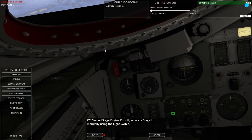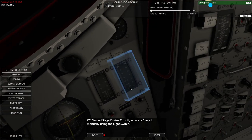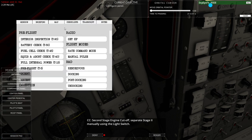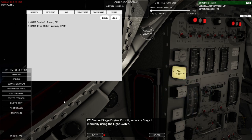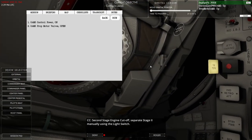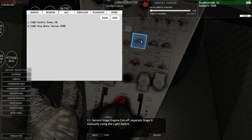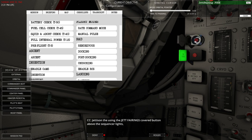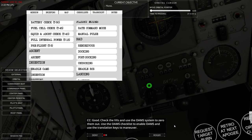There was a staging — I'm cutting the launch short here. Now we have to separate from the second stage of the launch vehicle, the Titan rocket. This is all being done during a livestream, which is how I was able to get help. It had been a long time since I did the Gemini training mission, so I wasn't really current with the spacecraft. We're activating the thrusters — it's automatically thrusting a bit to move away from the second stage.